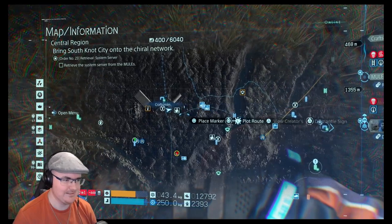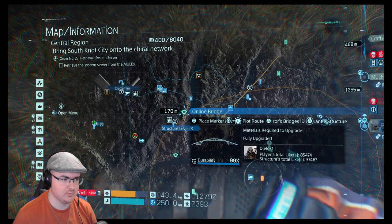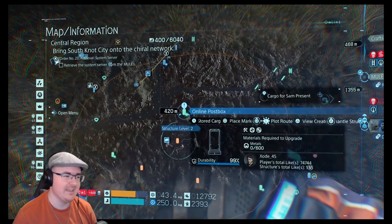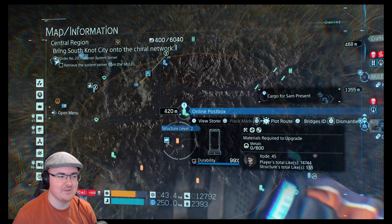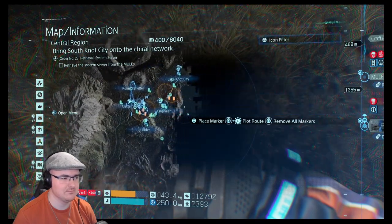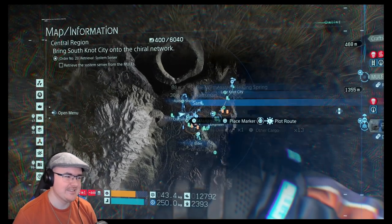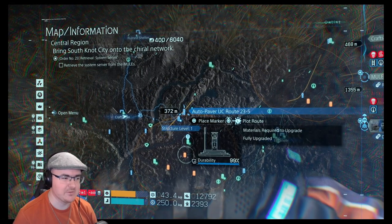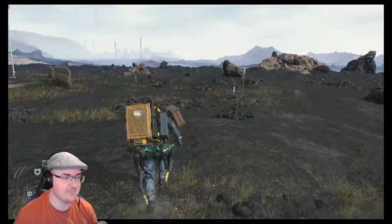Where did I leave that? There we go. So we're going to that post box — and that's where our actual cargo is that we need to collect. I think it is anyway. Yeah, it's that one. Just checking it wasn't another one. So yeah, we're going to go to that post box and we're also going to go and collect our stuff from that post box there. A few things to do.